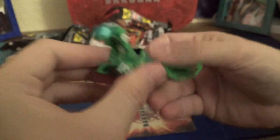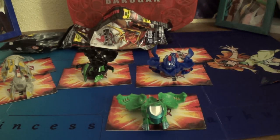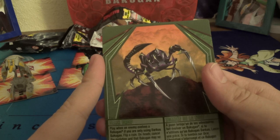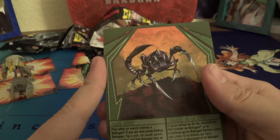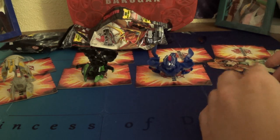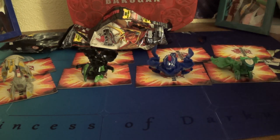850G. I feel like this one may actually be Hockdor. I don't know — my memory is bad. Last ability card — Dark Drop: play it when an enemy evolves a Bakugan; if you are only using Darkus Bakugan, flip a coin; on heads, cancel the evolution and that Bakugan may no longer evolve. That's interesting — good for mono-Darkus, I guess. It's so weird that it's not that and then that for the Battle Gear.